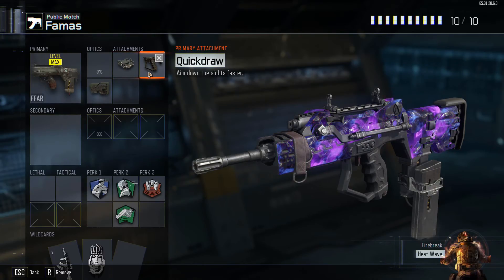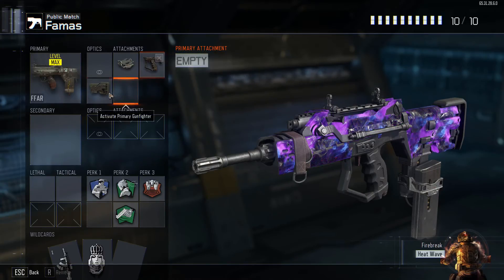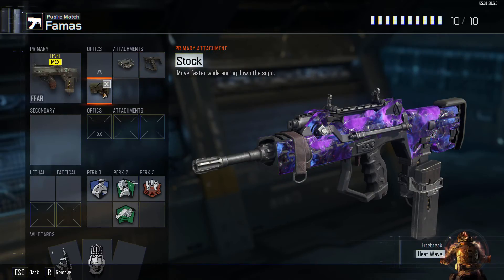Quick Draw of course aims you down sights faster. That's going to be on any gun — anything I use, I'm going to put Quick Draw on it. And then finally Stock. This gun isn't quite like your consistent M8A7 or your beastly Man-O-War. It's more like an HBK-30 or Havoc, with almost similar stats. I've heard it compared to a VMP, which I really agree with — it's basically a submachine gun. It doesn't have much range, so it's definitely more of a close-range gun, and that made me think of putting Stock on it, like I do on all my SMGs.